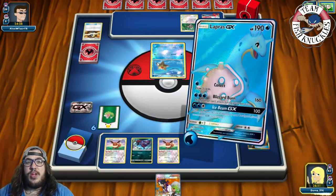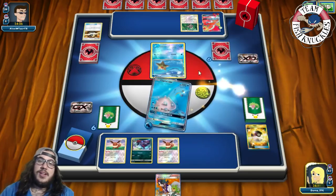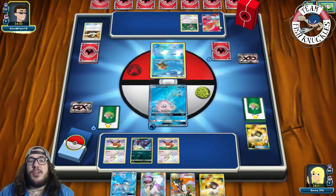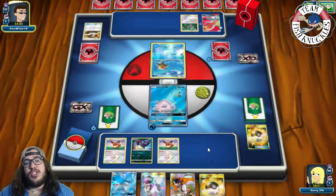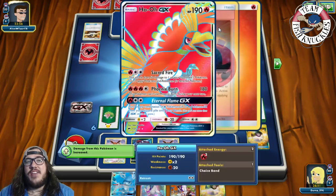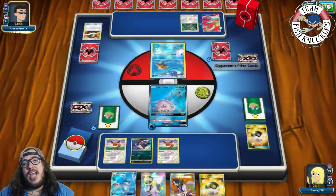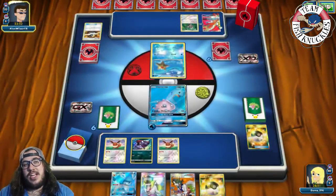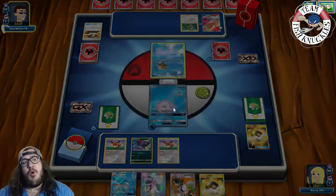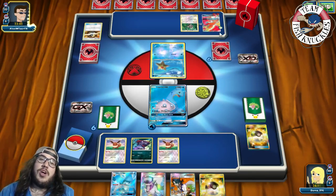We want to put a Water energy on the active Eevee. We trade, discarding Fieldblower to draw two new cards. We find a Water energy attachment for turn — attach to Eevee, and grab a Glaceon off the Energy Evolution! This is why we have two Glaceons. We Letter for two Water energies, then Ultra Ball discarding both Water energies to grab a second Zorark. We put down Zorark, Fieldblower to remove the Choice Band off the active, and attach a Float Stone.